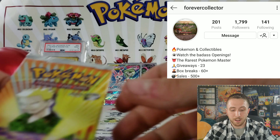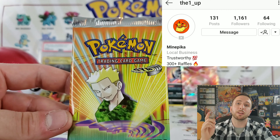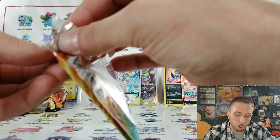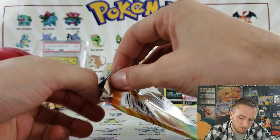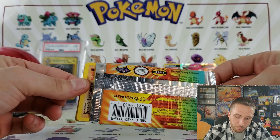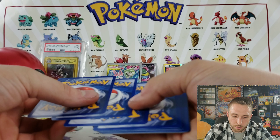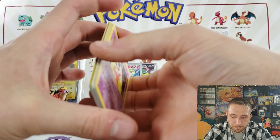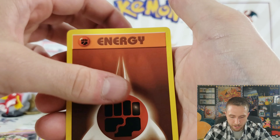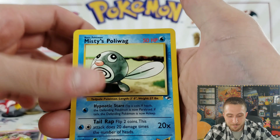I won this pack off Instagram as well in a raffle from The One Up. I'll leave both their Instagrams down below — make sure you guys check them out. Let's get into some of this vintage stuff. I don't open much vintage, so I gotta be really careful — I don't want to damage the artwork of the pack. It's been so long. I think we have four to the front, but I'm just going to do two to be safe. We have Sabrina's Jynx, Energy, Brock's Sandshoe.